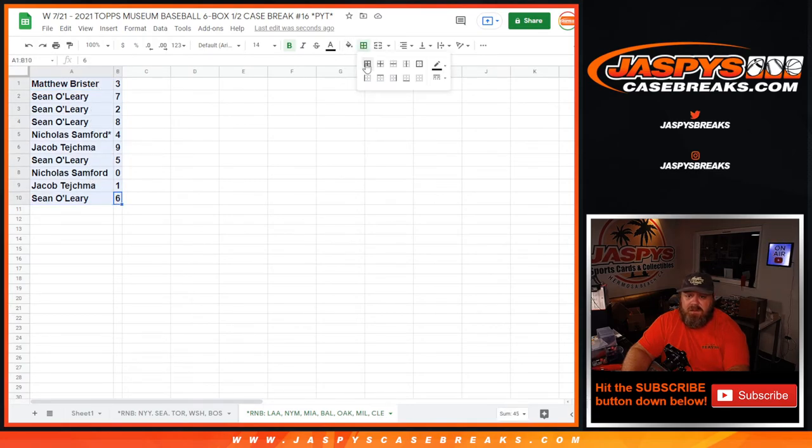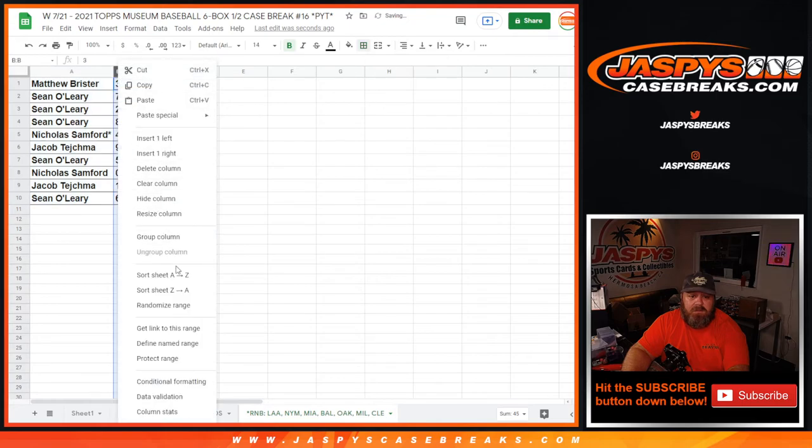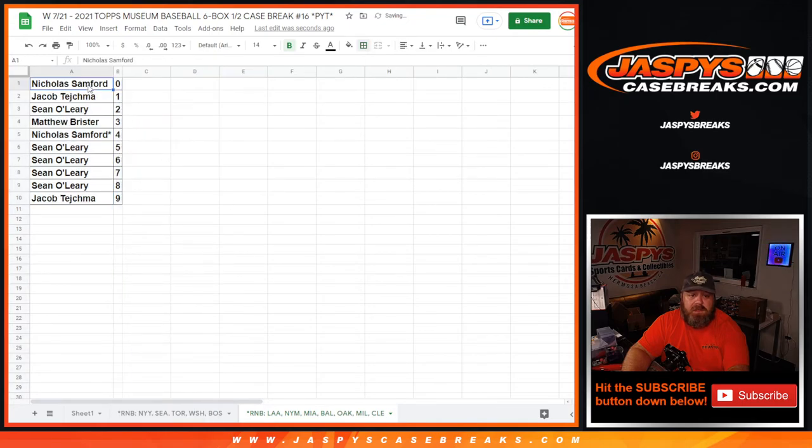There is the random number block randomizer. Sorted by numbers: Nicholas Sanford with the zero spot gets any and all redemptions for those seven teams — Angels, Mets, Marlins, Orioles, A's, Brewers, and Indians — even known one-of-one redemptions.